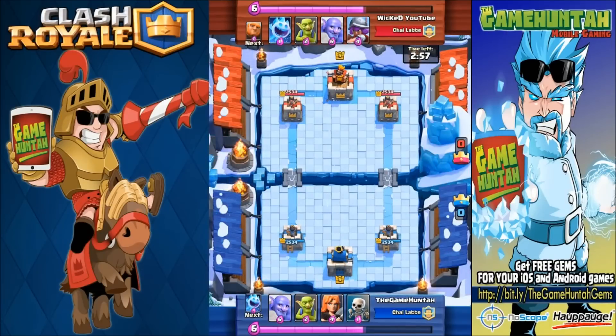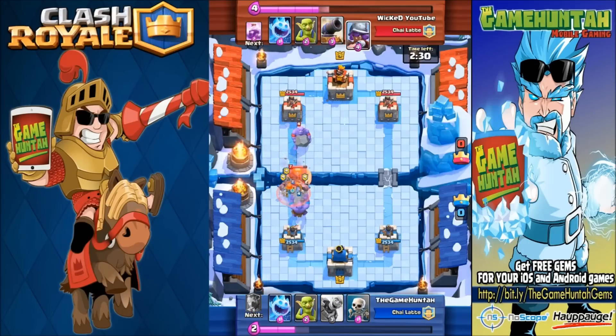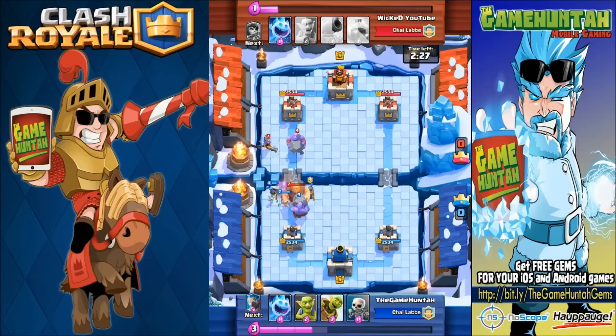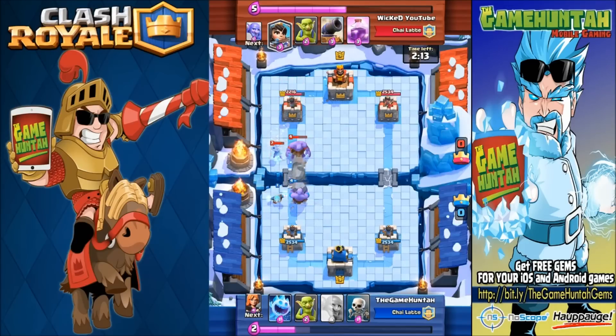Back to the Frozen Peak — now fighting against my friend Wicked Gaming. We're going with boulder, goblins, valkyrie, and skeleton. He's using ice spirit, goblins, boulder, and musketeer. He's planning giant and boulder — that's going to be interesting to see since both units are super slow. Fortunately the boulder shows up a little late to the party; my guards are already ready to take care of the giant. Start pushing with valkyrie, boulder, and the improved goblin barrel — he completely disappeared!